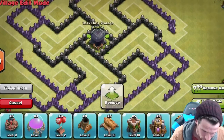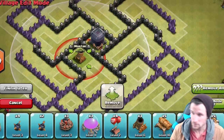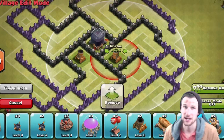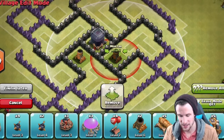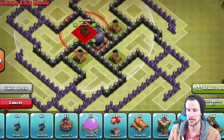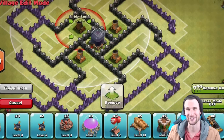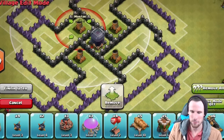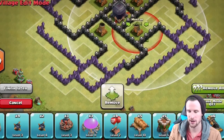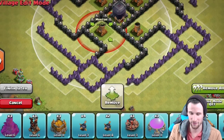We're going to start out by bringing in our mortars, which are one of our most important defenses. In my mind, the mortars and the wizard towers are the most important because splash is a blast. As you can see, our mortars are covering the entire base all the way around as it circles up, so this should work fairly well for us.